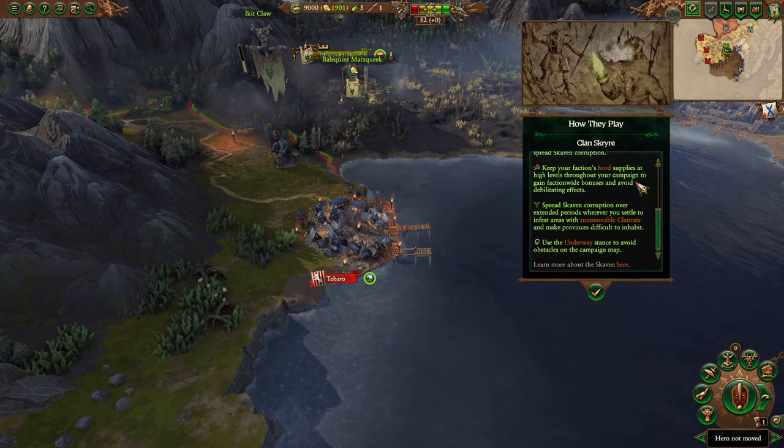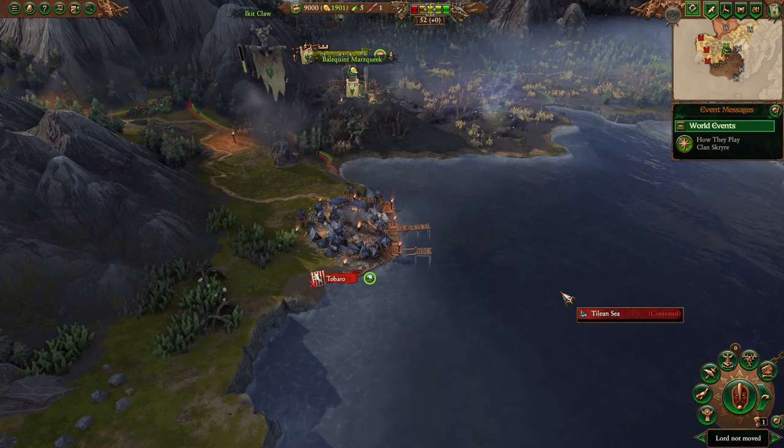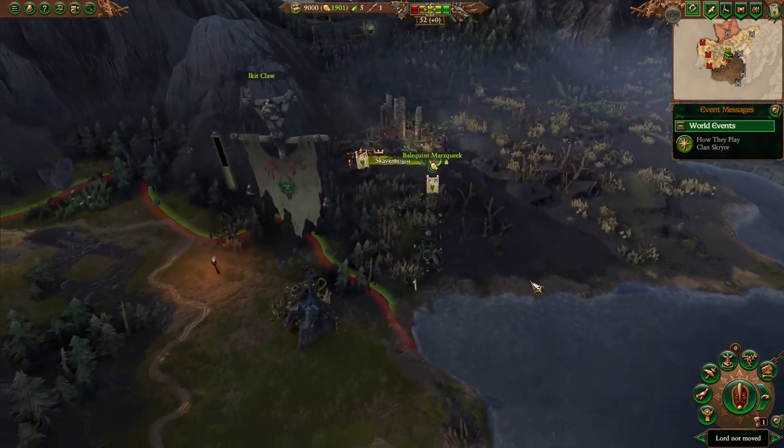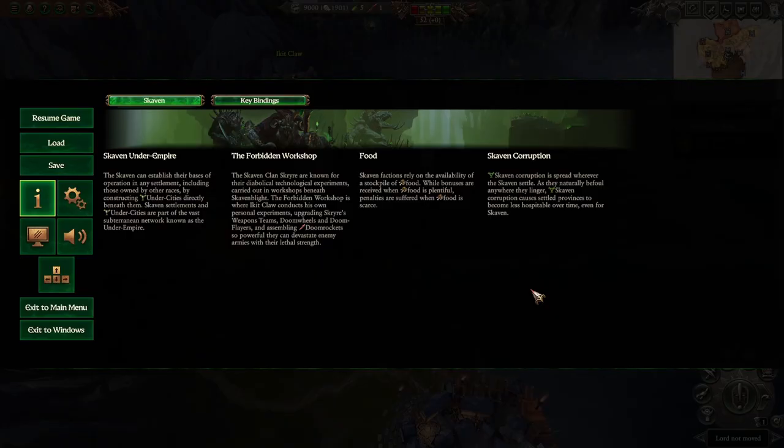Spread Skaven corruption over extended periods wherever you settle, to infest areas with summonable clan rats and make provinces difficult to inhabit. Use the underway stance to avoid obstacles on the main campaign map. That's what we're seeing here — let's go ahead and hit escape and read more. I'm going to pause so I can read it all and give you a chance to read it too.